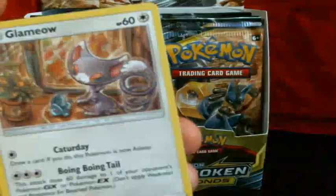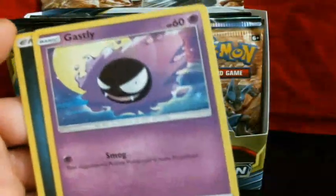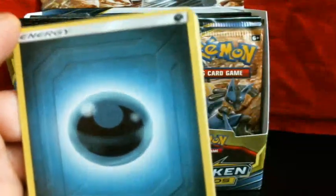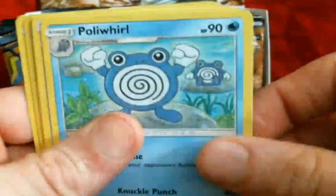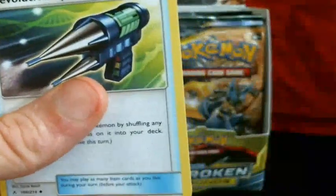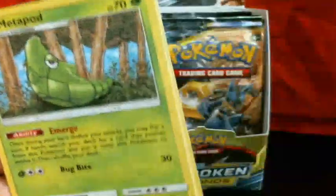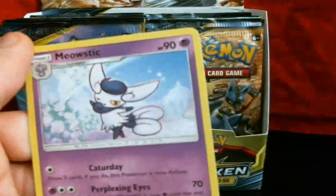So we've got Gligar, Misdreavus, Glameow, Grailith, another Ghastly, Darkness Energy, Poliwhirl, Devolution Spray Z, Metapod, Reverse Inkay, and a Metal Rare.